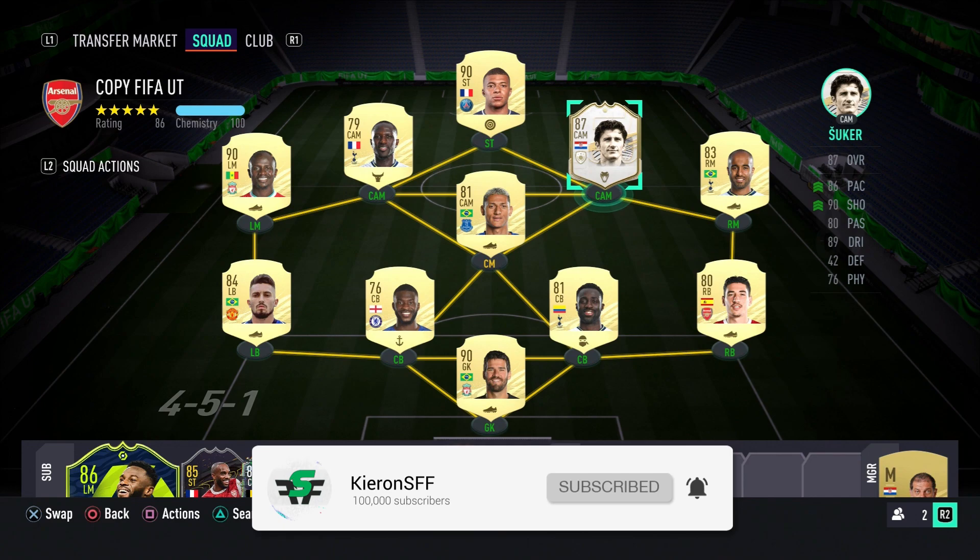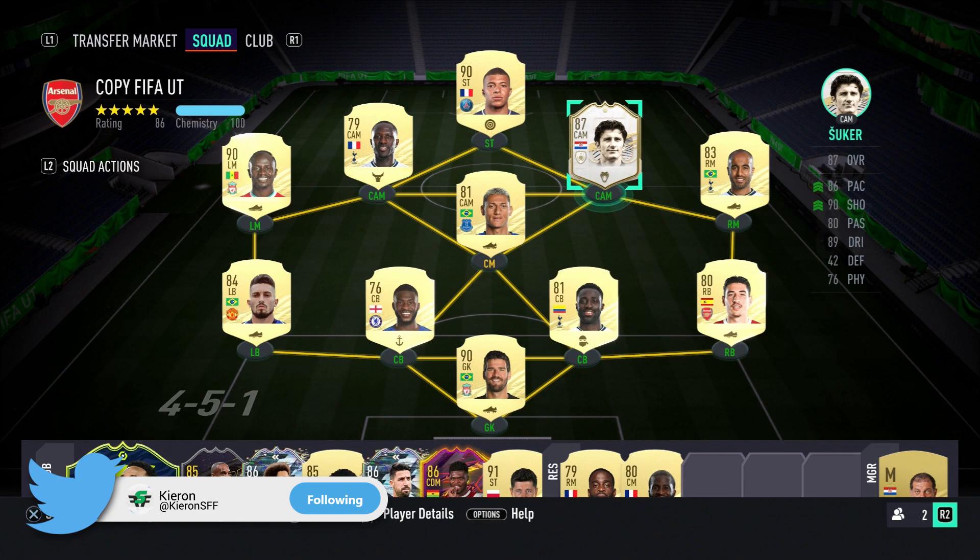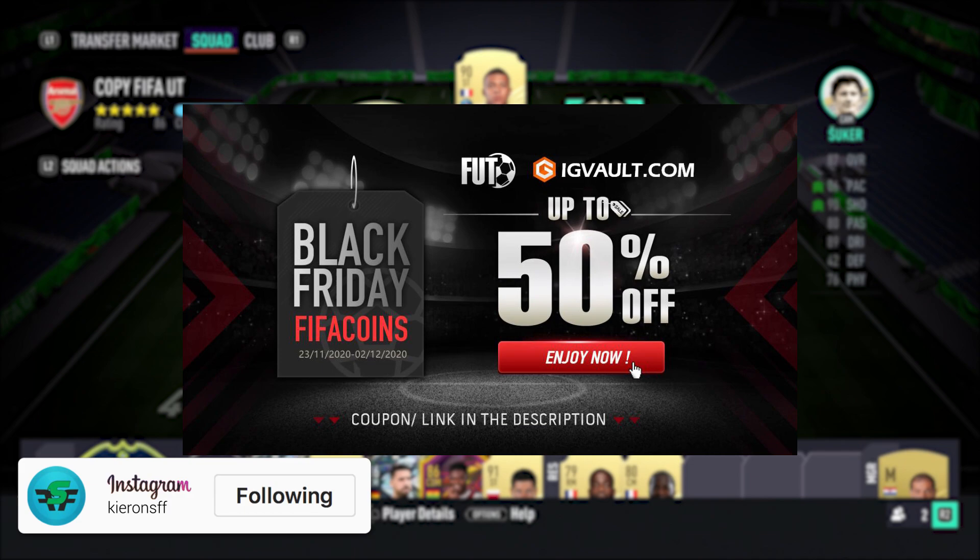Mid-icon Davosuka is the player in focus in today's video. This is the team we're going to be trying him out in. We're not going to be using him as a central icon — he's going to be playing up front with Kylian Mbappe.